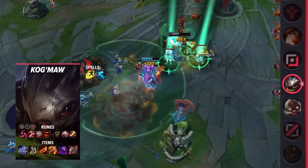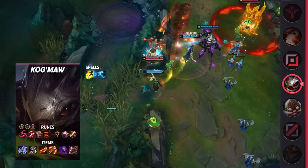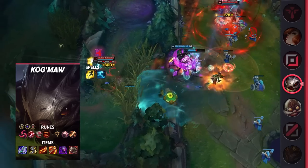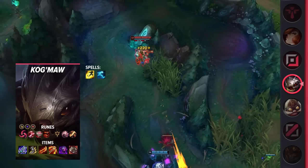Overall, Kog's lack of mobility makes him an easy target, but with Ghost and some great positioning, he's more than okay. Once you reach Jak'Sho, you become unkillable as you tear through anyone standing in your way thanks to your mixed damage. If you truly need a 1v9 carry, he is an amazing pick to work on.